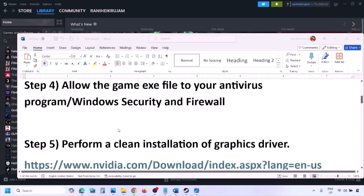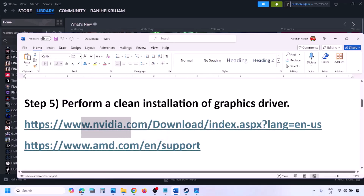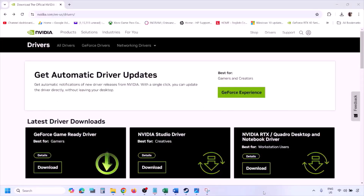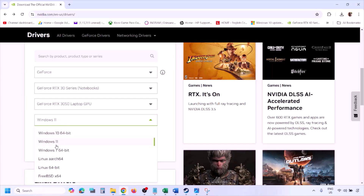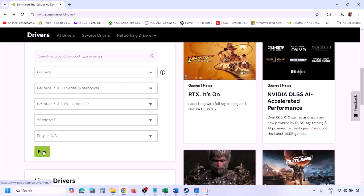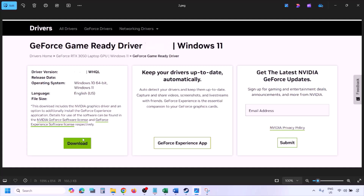The next step is to perform a clean installation of your graphics card driver. If you have an Nvidia card, go to the Nvidia website; if AMD, go to the AMD website. On the Nvidia website, select your graphics card from the list, select the correct operating system (Windows 10 or Windows 11), click Find, then View, then Download and let the download complete. Once done, run the exe file.